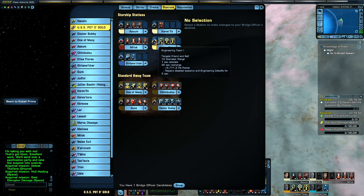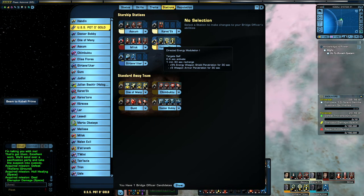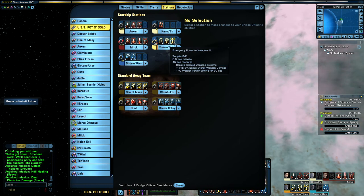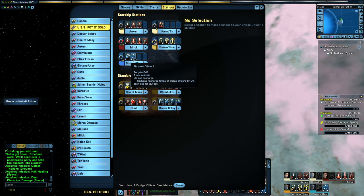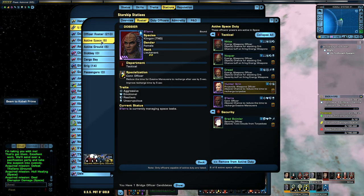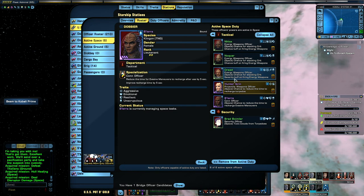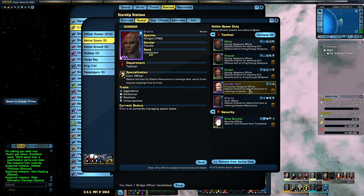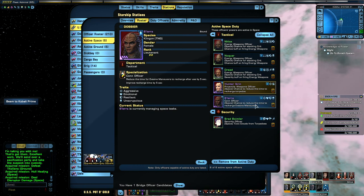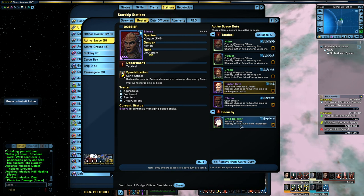Engineering Team 1, just because why not. Directed Energy Modulation — it's not massively useful because the cooldown is ridiculous, but there is some shield and armour penetration which can come in handy. Emergency Power to Weapons 3, Tractor Beam 1, and Photonic Officer 1, which we've already talked about. Duty officers — active space: we've got a couple of Energy Weapon Officers with stacking Crit for energy weapons, one for stacking Crit Severity, a Projectile Weapons Officer for recharge time on torpedoes, a Con Officer for recharge time on Evasive Manoeuvres, and Brad Boimler — why not. It's just an area-of-effect on the torpedoes; it doesn't do a huge amount of damage, but it's fine.